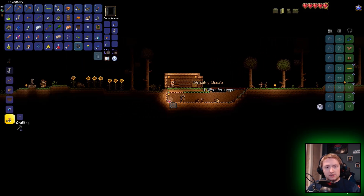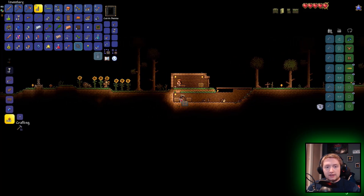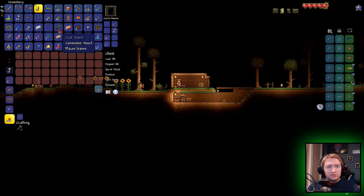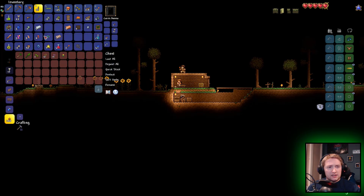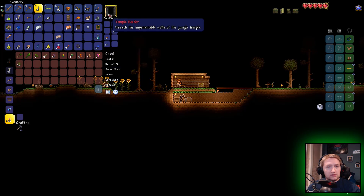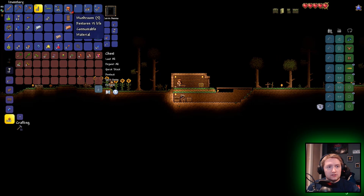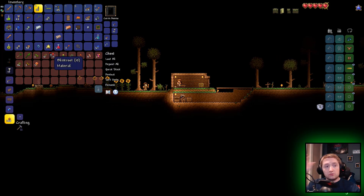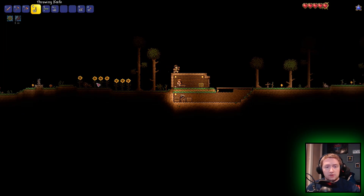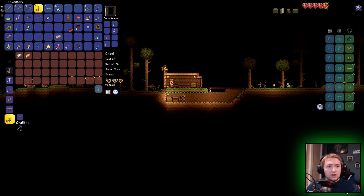We've got a bunch of chests. We can use these to store all the things that we've got right now, which is a lot. You're kind of plant-related, you're kind of plant-related — plant, plant, dirt. Wood I need to keep on me. Mushrooms need to go in here — I can make stuff with mushrooms, I know that. I did look that up. Ores, copper.